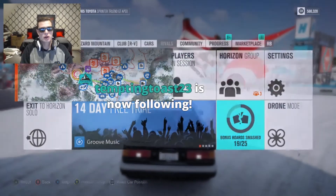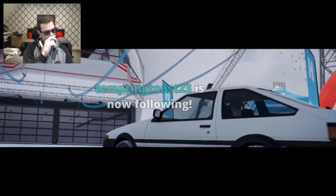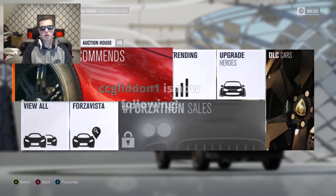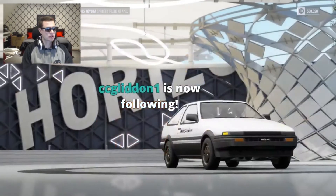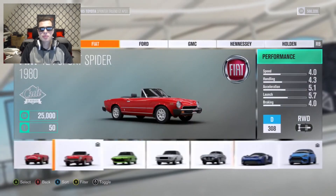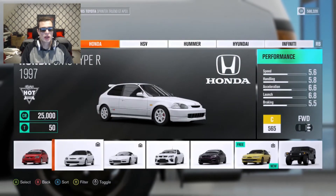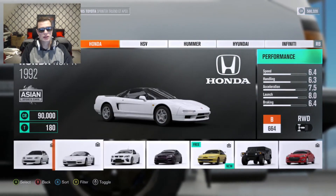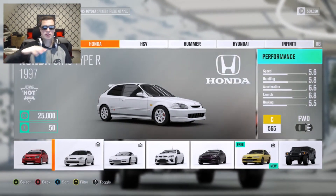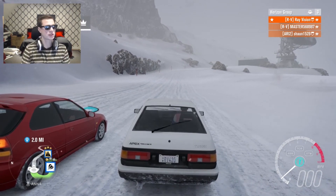Okay Sean, here are your rules: you're getting the Honda, you're going to make it red, and you're gonna put snow tires on it. I don't know how much horsepower you have actually — how much horsepower do I have? There's the Honda — there it is. Go with the older Honda; it's definitely not the 1972 Civic but it's still a Civic nonetheless.